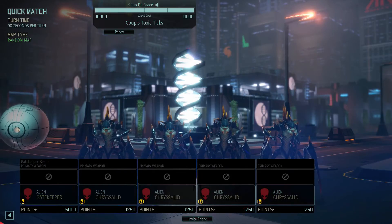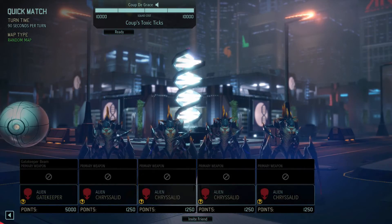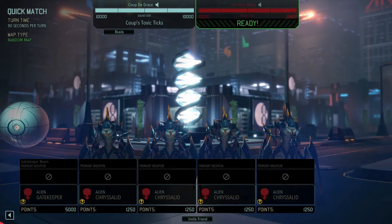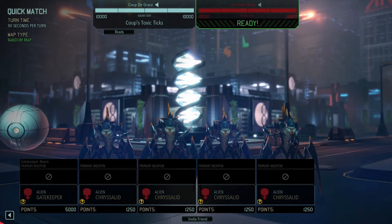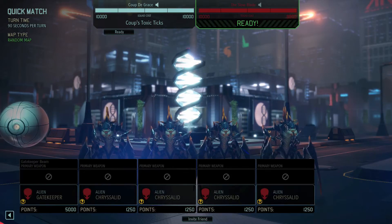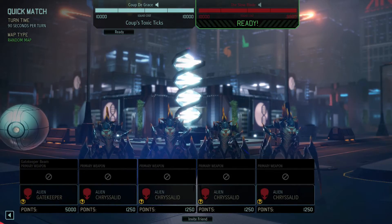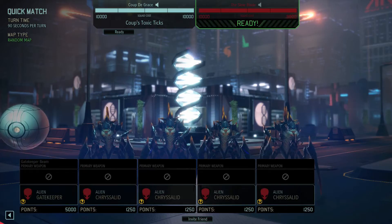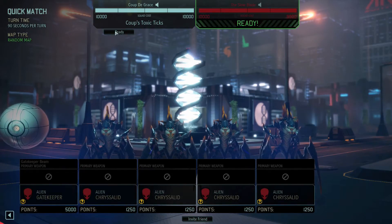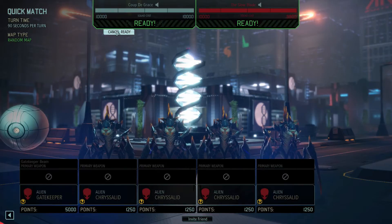The gatekeeper is probably the second highest class in the game — it's an alien class, bettered only really by the sectopod. These chrysalids have the opportunity to bury and do surprise attacks, but then change the people that are killed into chrysalid eggs and cocoons that spawn more chrysalids.